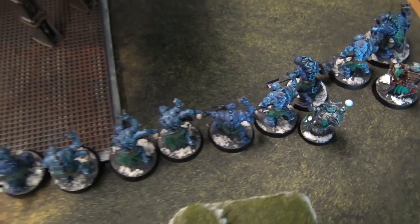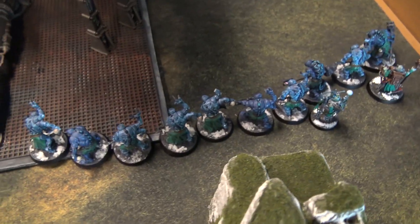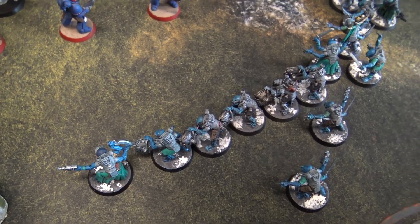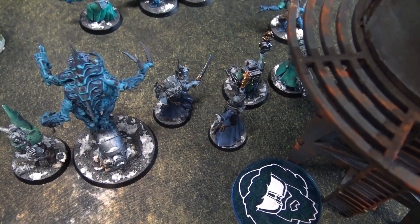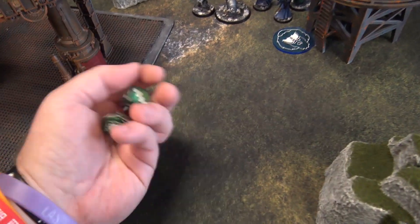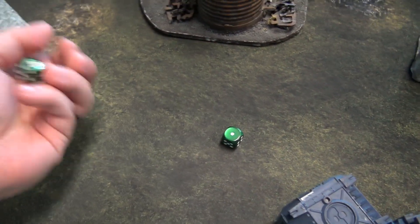Psychic phase: my Biophagius enhances the Aberrant squad, rolling a two — plus one toughness, making them Toughness 5. The Patriarch casts Might from Beyond onto the squad on a seven. My Magus attempts Mass Hypnosis on the Suppressors — fails on a five. Mental Onslaught attempted — double one, spending a CP to re-roll into a two, doesn't blow up but doesn't go off.